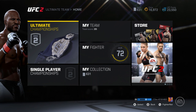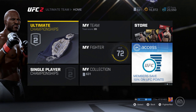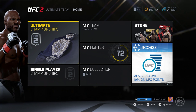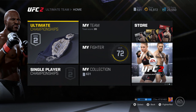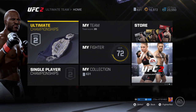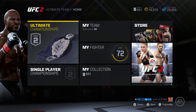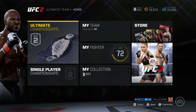Everything that you equip to your fighter is a card — remember that. Whether it be attributes, perks, or moves, everything is a card you have to get from within the store. There are many different ways to earn currency: you can earn coins via fighting, you can earn UFC points from the store. There are definitely daily challenges that will help you get packs. You can definitely budget-fight in this game.